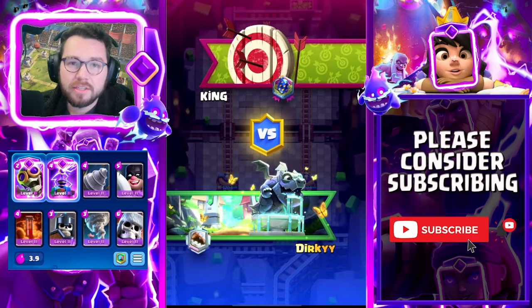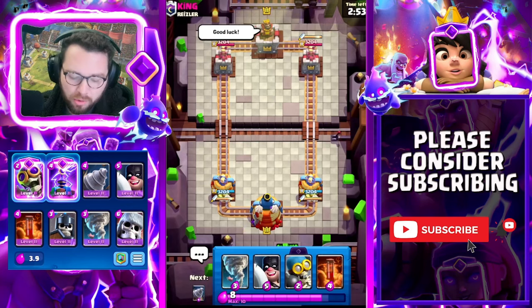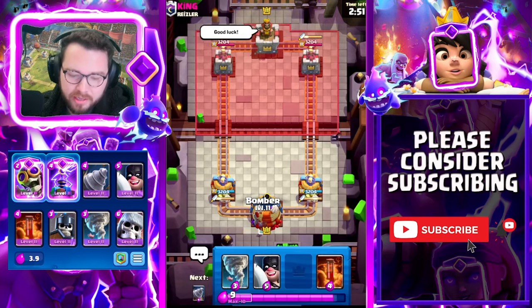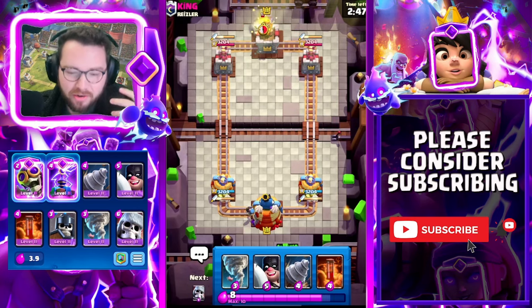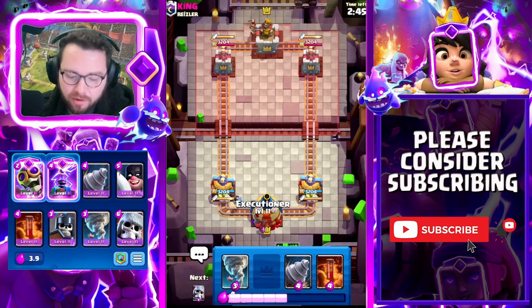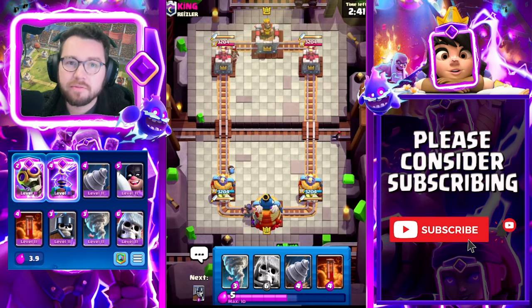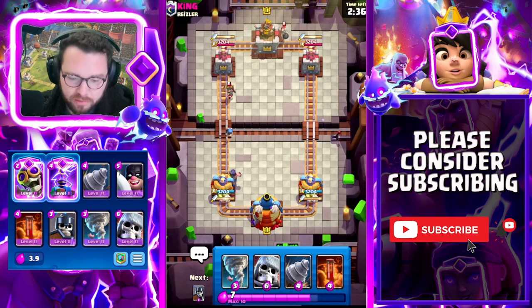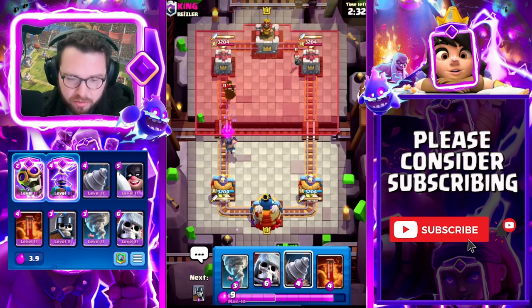Into our next matchup. Something that's super underrated is the tornado-poison combo — tornado and poison is really really good at defending against giant mobs of cards like golem or things like that, and it kind of compensates for the lack of group DPS that the dagger duchess has. We might be going against that giant beatdown deck here.